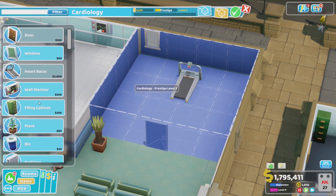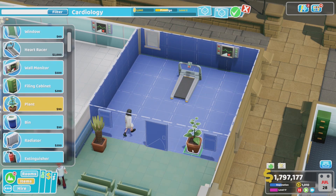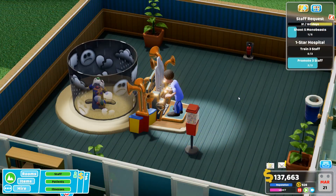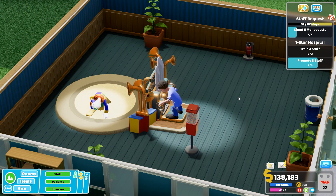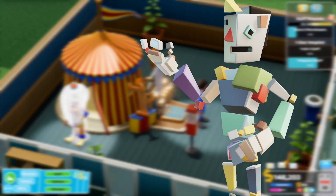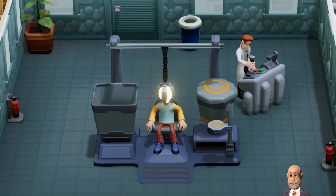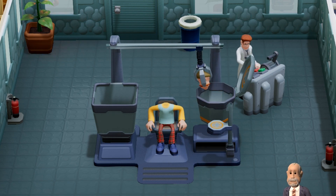Now there may be a few people watching this who do not know what Two Point Hospital is. Two Point Hospital is a hospital simulation game where you build and manage your own hospital. But there are a lot of crazy, wacky illnesses that these patients have — not just normal illnesses. A few examples: cubism, where a person is completely made out of cubes, and lightheadedness, where the person's head is literally a lightbulb. To cure it, you need to unscrew the lightbulb head, replace it with a normal head, and voila — that's how you cure lightheadedness.